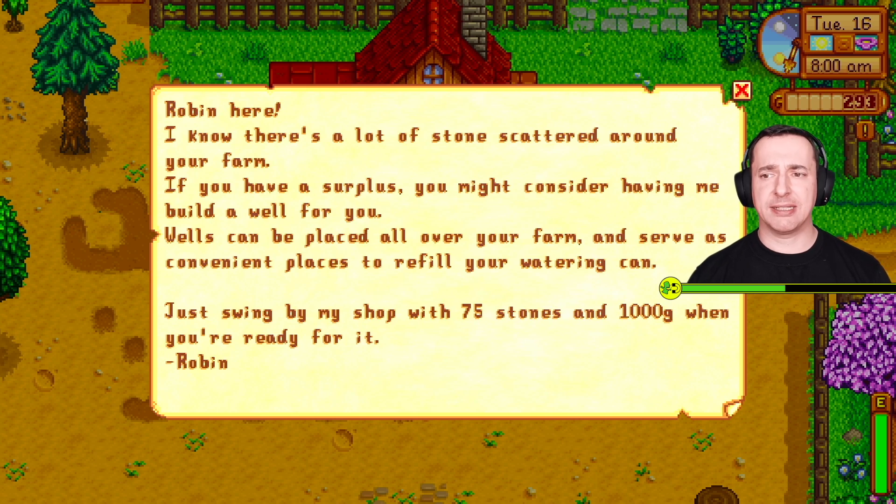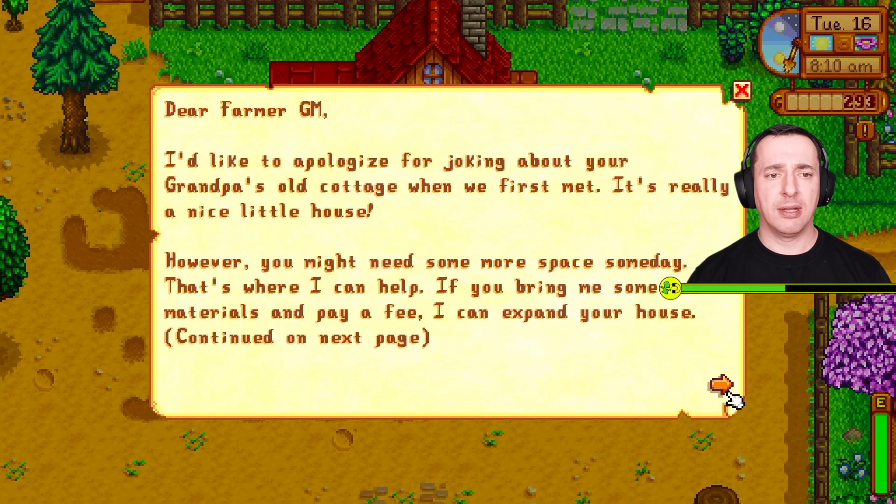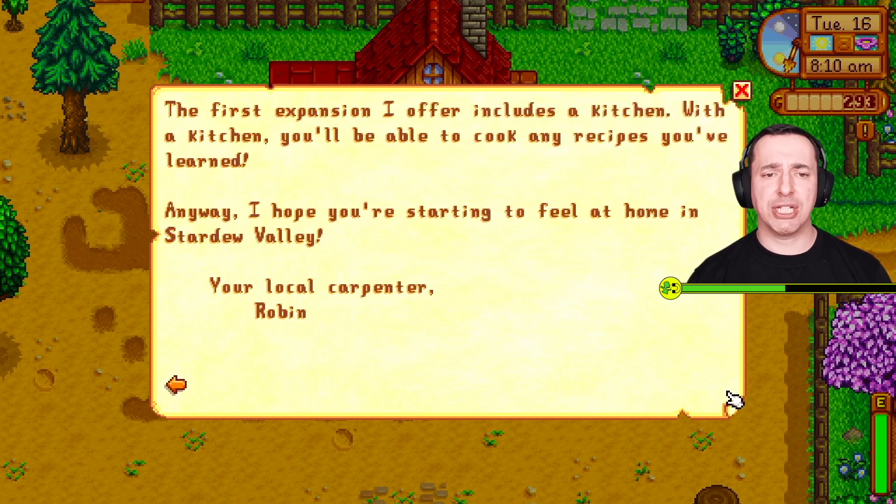Robin continues: 'Just swing by my shop with 75 stones and 1,000G when you're ready for it.' 1,000G for a well? My goodness. Another letter: 'Dear Farmer GM, I'd like to apologize for joking about your grandpa's old cottage when we first met. If you bring me raw materials and pay a fee, I can expand your house. The first expansion includes a kitchen - with a kitchen you'll be able to cook any recipes you've learned. Your local carpenter, Robin.' So you basically want all of me money, you lovely lady.